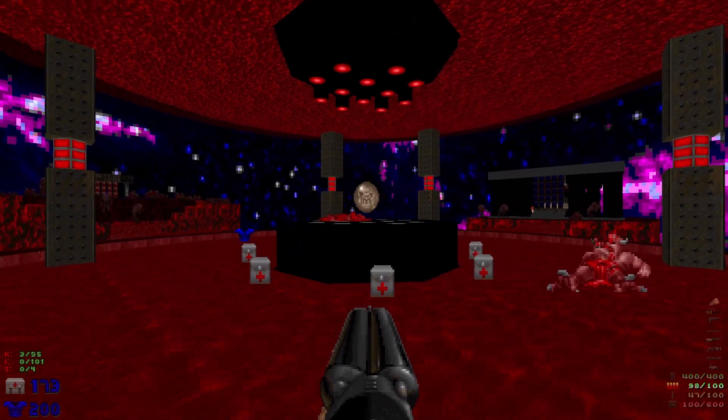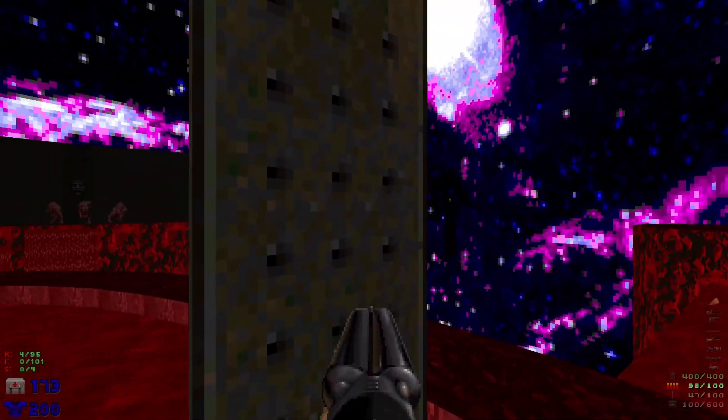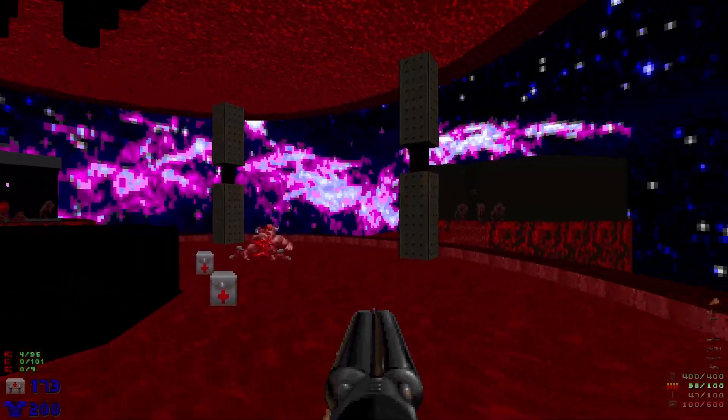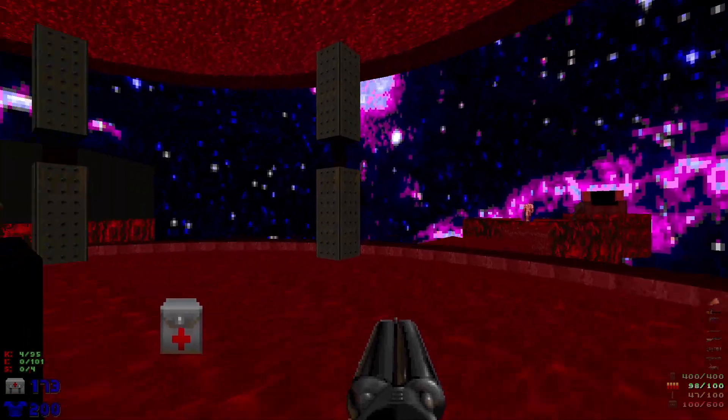Right off the bat we have a cyberdemon hanging out right in front of us. The best thing to do is just shoot the barrels and then hide until he gets crushed to death. We can see we've got four different paths here.